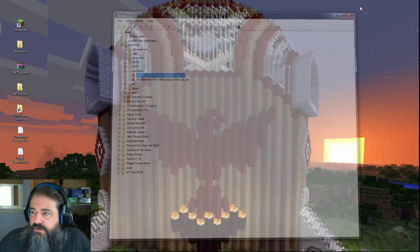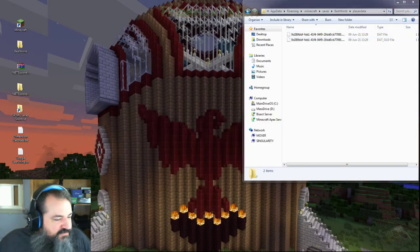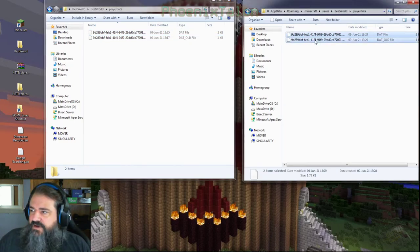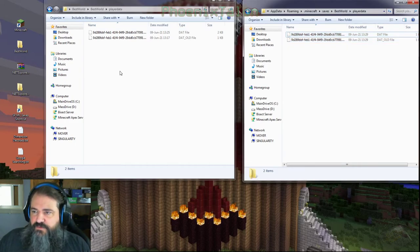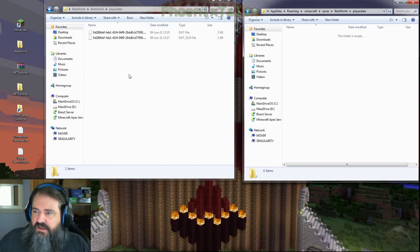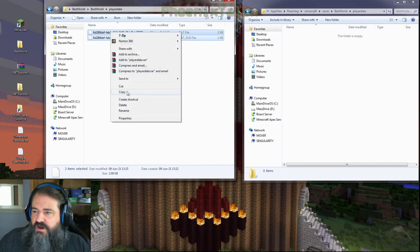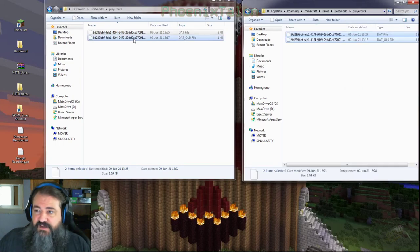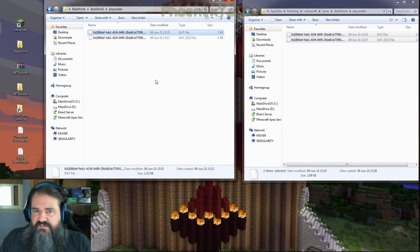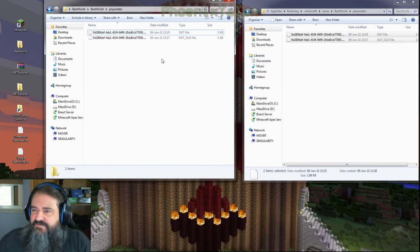We've already saved, so we don't need NBT Explorer anymore — close it. Then we're going to open these folders back up. This is my server PlayerData — the server player data has not changed. This is my actual player data on the single-player side. What I'm going to do is delete the PlayerData that Minecraft generated for me from the default single-player data. Now I'm going to copy the server data back over — both the .dat and the .dat_old. If you don't have an old, just do the one. If you do have both, use both. There might be a little jankiness depending on when the last time you opened your inventory was, but it's going to be minimal and you'll have all your stuff back.